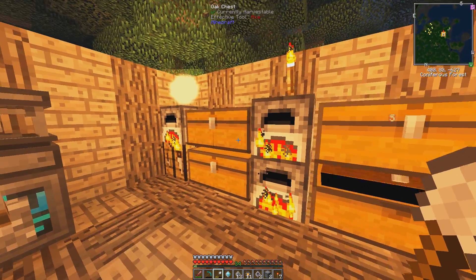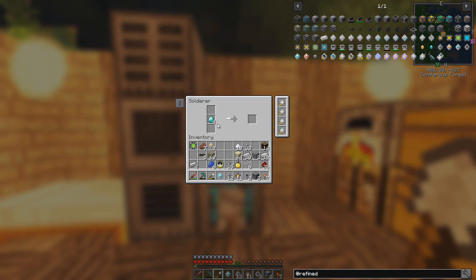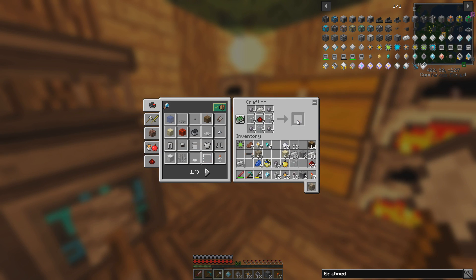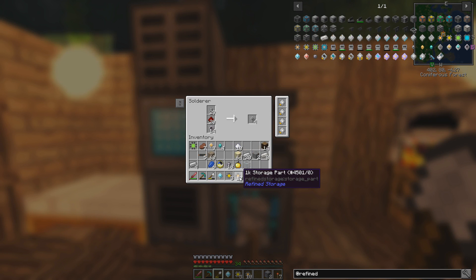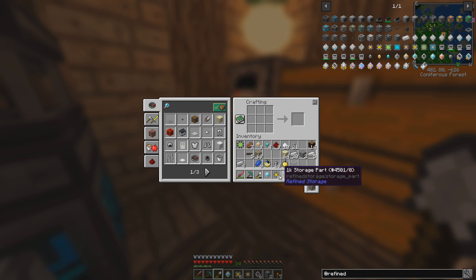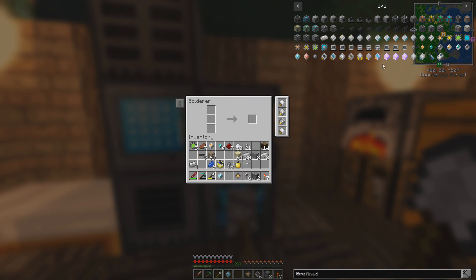I have four diamonds, which is exactly how much I need to make the 64K storage part. Watch them go — I need to get some more printed silicon too. We can make eight more. Now we'll make some more 4K storage parts. Oh, I need to make some more basic processors again. Actually, I think we have enough 1K storage parts now — turn them all into 4K storage parts.